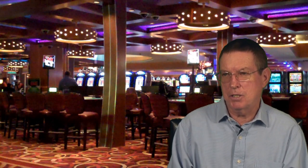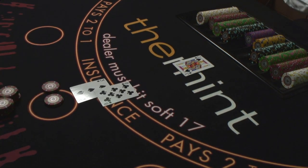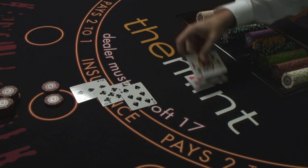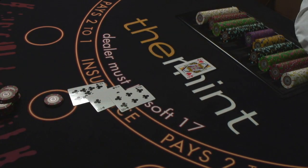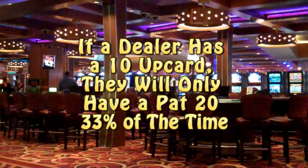The first non-intuitive hand I want to discuss is a hard 11 against a dealer's 10. Basic strategy says to double down on 11 against a dealer's 10. However, the reality is many players will chicken out and hit instead because they are afraid that the dealer has a pat 20. Did you know that when the dealer has a 10-up card and he doesn't have a blackjack, he will wind up with a 20 roughly 33% of the time?